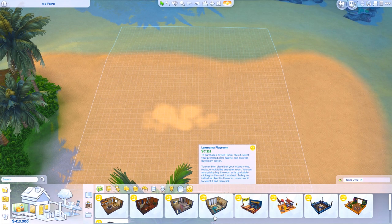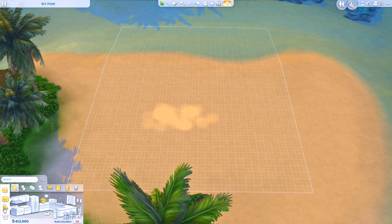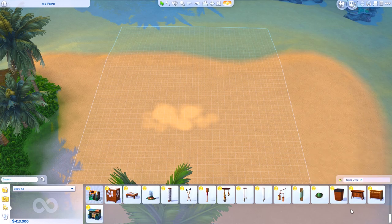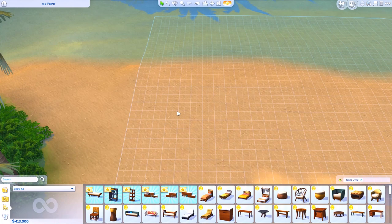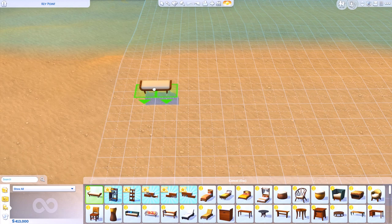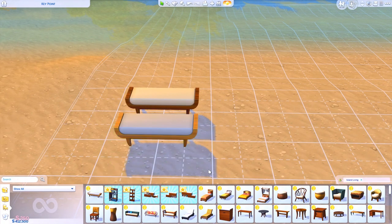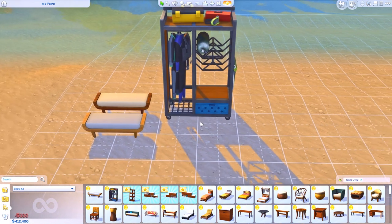I am super duper excited, you guys. Those are all of the pre-made rooms currently available. Now we are going to go through the objects — everything is filtered through Island Living. I'm going to place everything on the lot, just one item per object, and I'm not going to go through all the colors because that would take a long time. So we got this little bench — Tropical Rump Side — with a bunch of different color schemes.